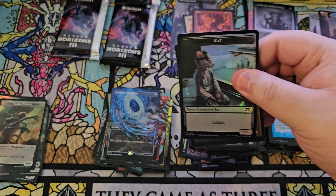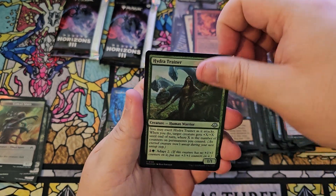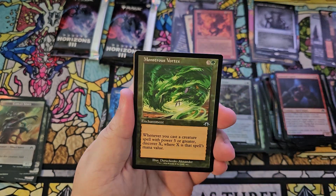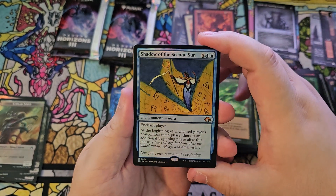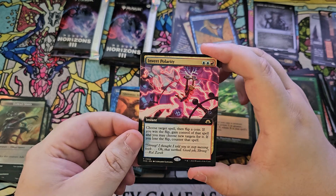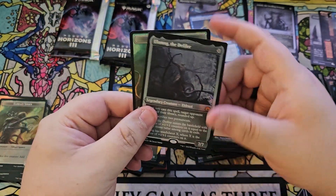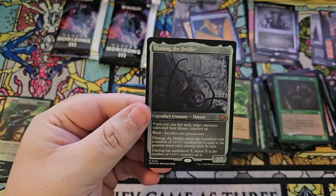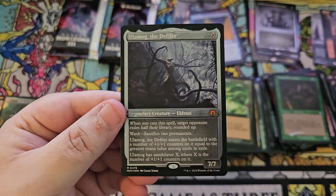I'm kind of slow-rolling this, but this has been a crazy box — I'm geeking out. Chrysalis, Captor — if we hit one of the concept Eldrazi that'd be sick. Propagator Drone, a mountain. Got a Vortex and a Tireless Provisioner. Another mythic — Shadow of the Second Sun foil. Gluttonous Hellkite from the commander decks, Invert Polarity extended. No way — Ulamog the Defiler, etched foil! There's no way — this box has got to be fake. This is probably the best luck I've ever had opening a box.